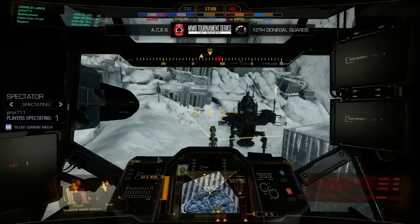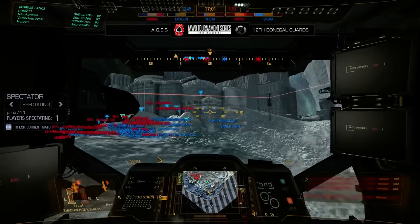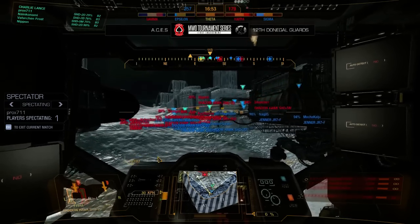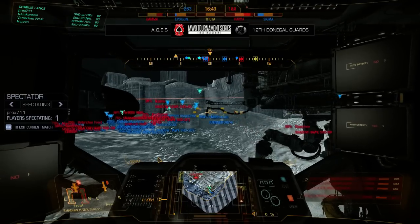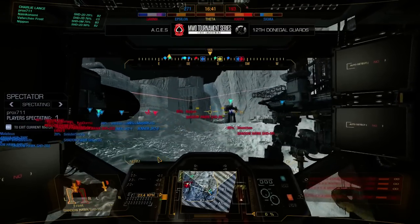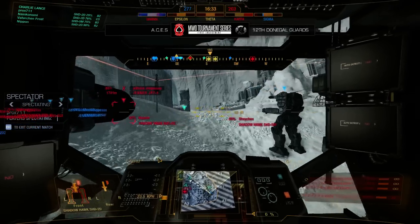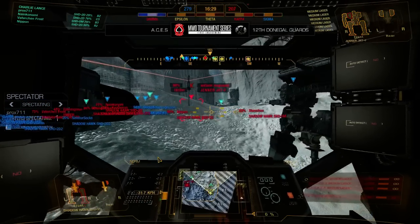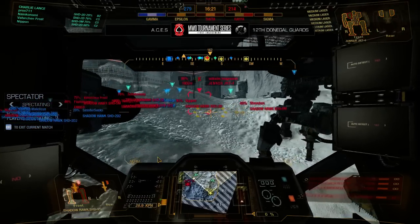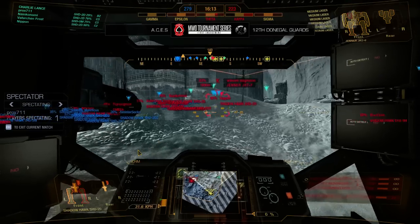We see two light mechs remaining on Kappa. It's definitely fighting from behind, but one option is these Jenners could go for the cap game — maybe string out the mechs trailing them, maybe get off an artillery strike. The odds are against them, but there's always a possibility. Aces are currently down on cap points; Donegal is finishing capping Epsilon and Sigma while Aces are just now capping Gamma. With just the pure numbers Donegal have, it's going to be really hard for Aces to come back in this 20-minute game. It's possible Aces could play Ring Around the Rosie for a while, but I don't think so.